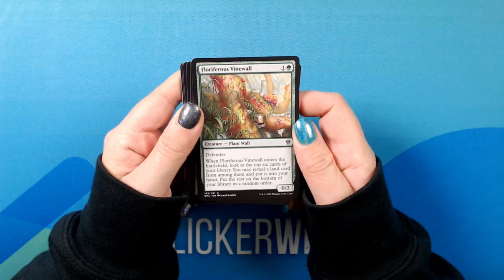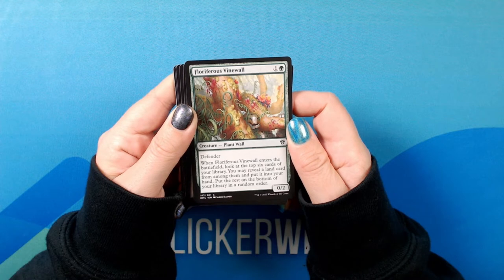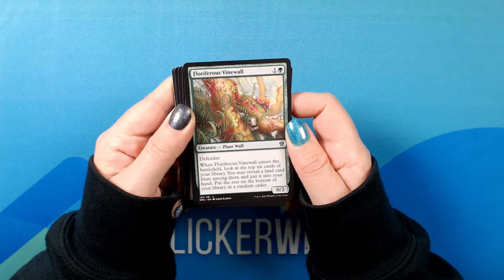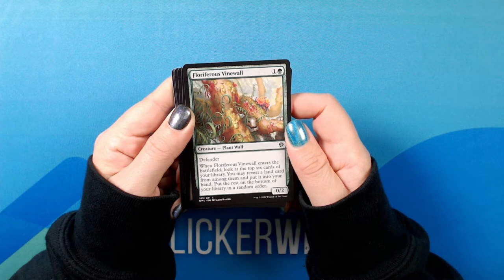Flourishing Vine Wall. One green, for a 0/2 creature — plant wall, common. Defender. When Flourishing Vine Wall enters the battlefield, look at the top six cards of your library. You may reveal a land card from among them and put it into your hand.